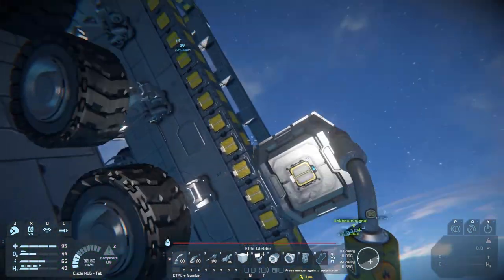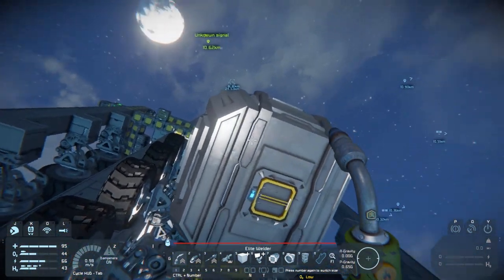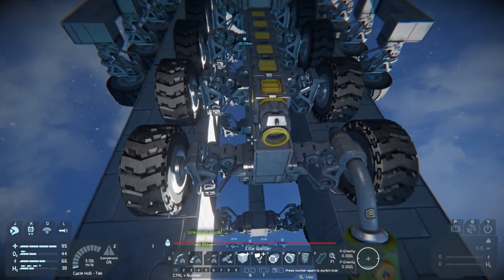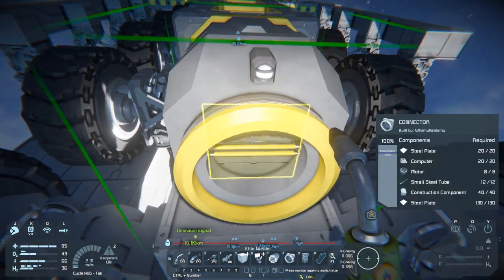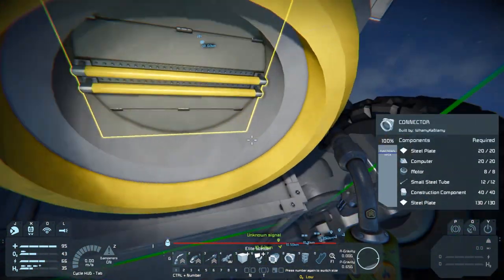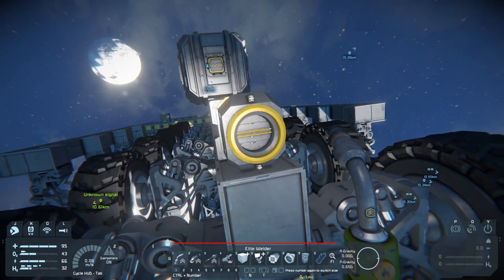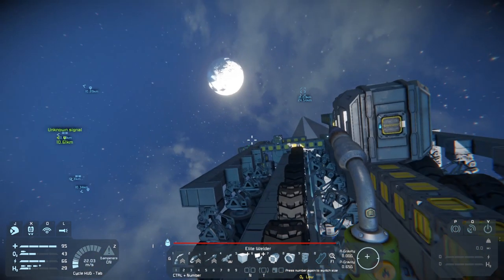On the bottom here I've got a big old cargo container, and I've got a connector which - I can just drop it down. When I park on the station, this will automatically connect to the station when I park it.